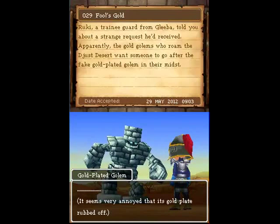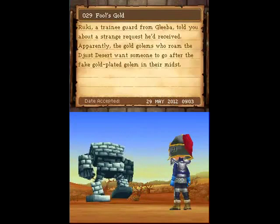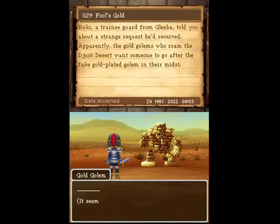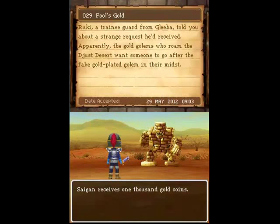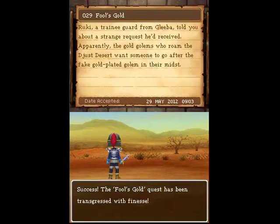The only real downside to this is now I think I have too much money. But the gold plated golem shows up, gets a little torqued at you and wanders off. Then a real gold golem shows up and hands you a thousand gold, which is about the equivalent of fighting two of them. It's a nice little bonus on top of fighting the gold golems.